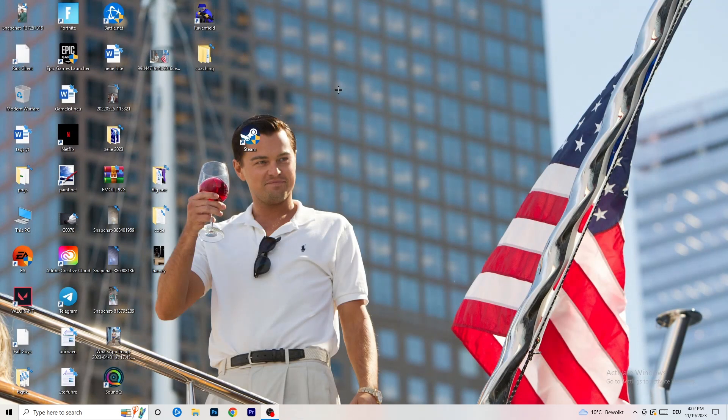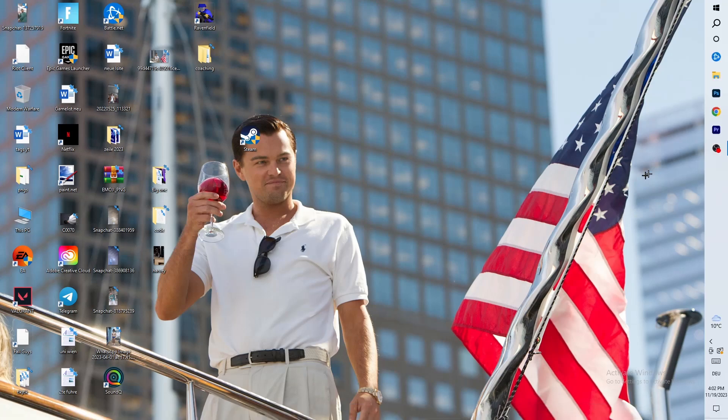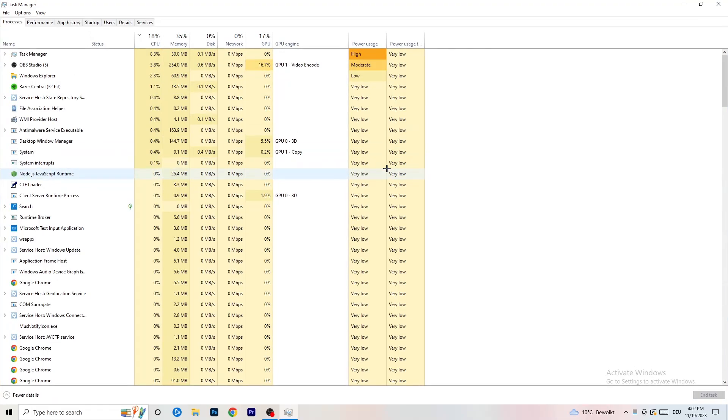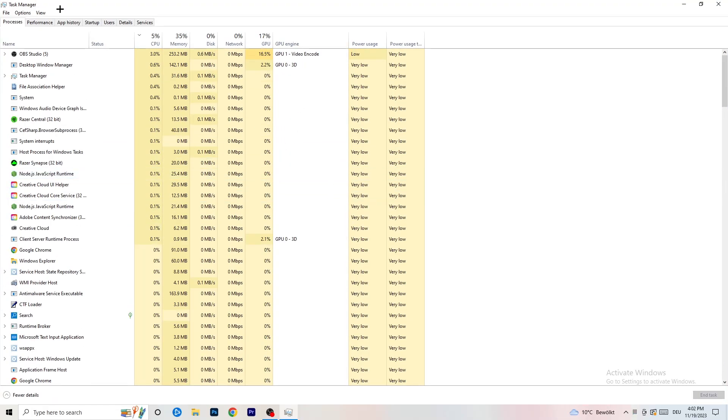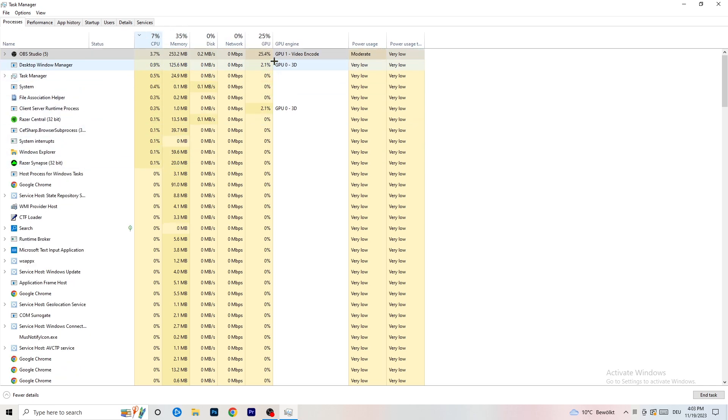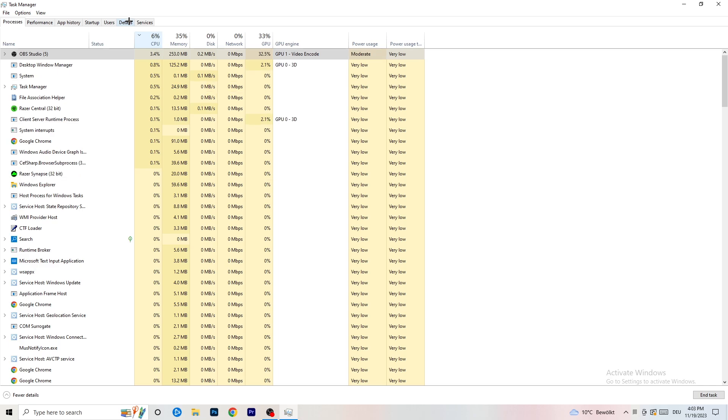Next, navigate to your taskbar at the bottom of your screen, right-click it, and open Task Manager. Go to the Processes tab. Click on the GPU column to sort by GPU usage and end every background task that's using too much GPU that you don't need — for example, something like Razer Synapse. Then do the same thing for CPU usage.